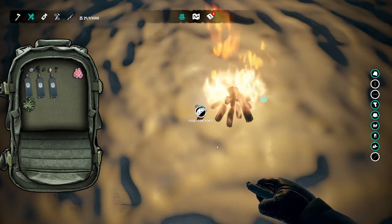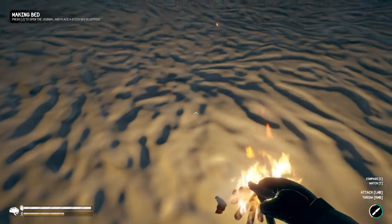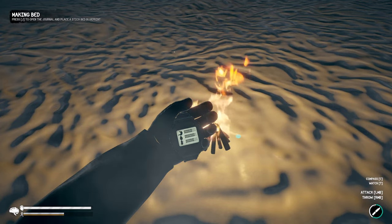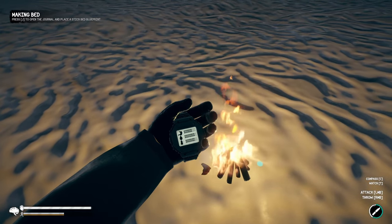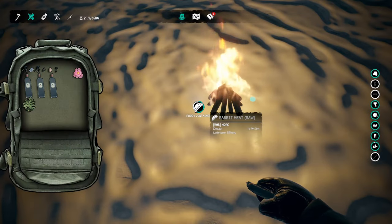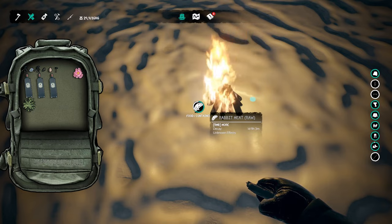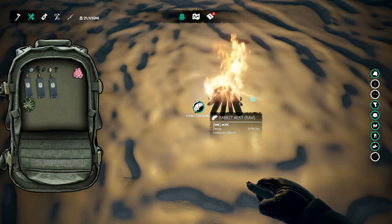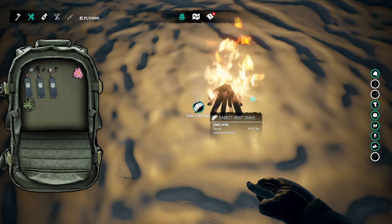Maybe we can actually cook up this rabbit meat — yeah we can. Cool, cool, cool. We are not having any afflictions right now. Let's take a look at our body temperature — it's looking good, it's going up. So that's nice. Is the rabbit meat done now? There is a decay timer on rabbit meat — it'll decay in one day, nine hours, three minutes, but we won't let that happen because we're going to eat our rabbit before it decays.